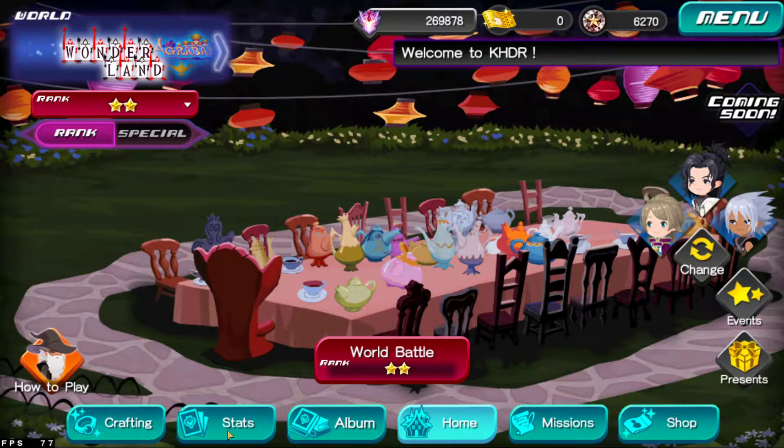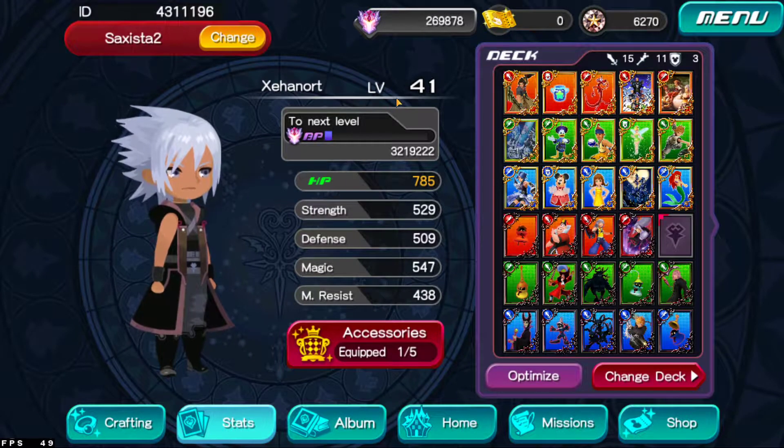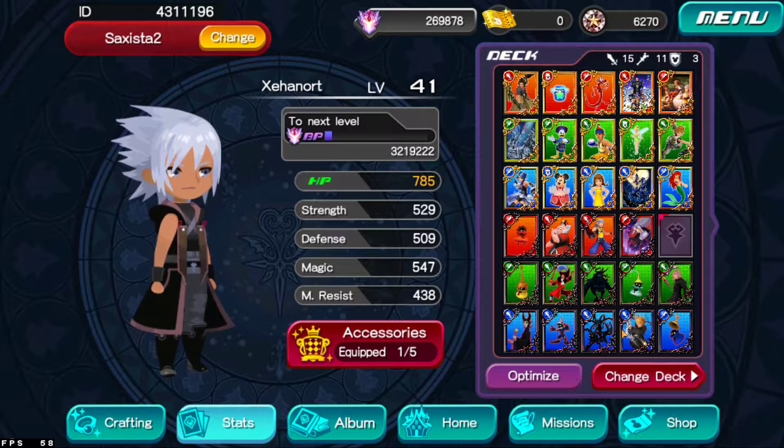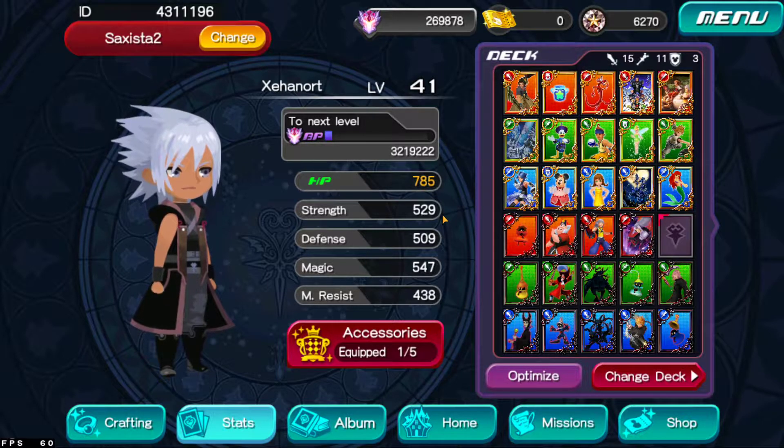Let's go with the stats here. As you can see, this is my Xanort. Xanort is actually level 41. I don't know if other people are much higher than this, or if there are people who are actually more focused on Dark Road instead of Union Cross. But in this case, it's the opposite. I only do some challenges from Dark Road just because there are some extra jewels that you can get from there instead of Union Cross.